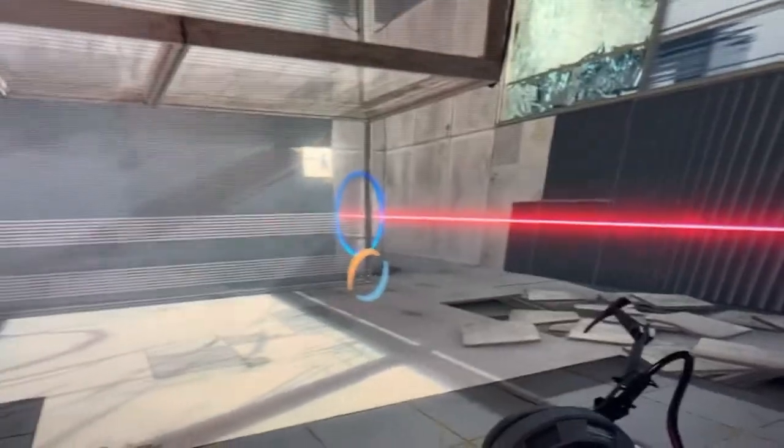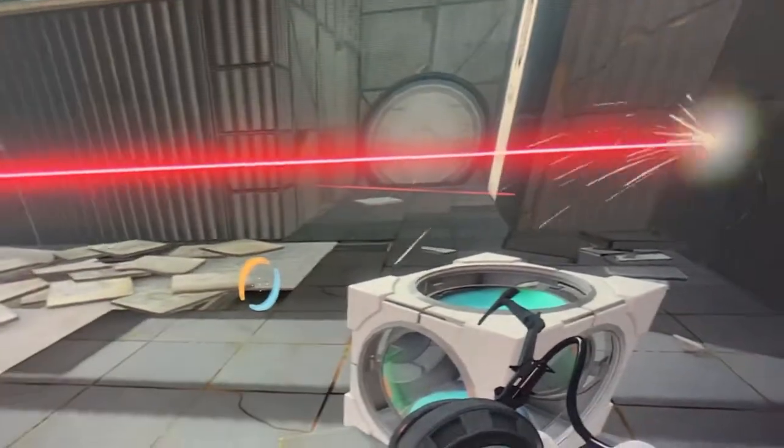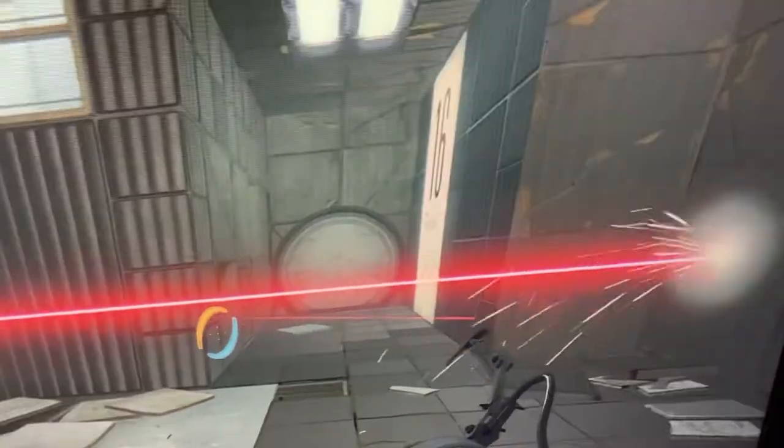In this video, I will be showing you how to get a hidden easter egg in Portal 2. What you are wanting to do for this easter egg is, in Portal 2, get to Test Chamber 16.